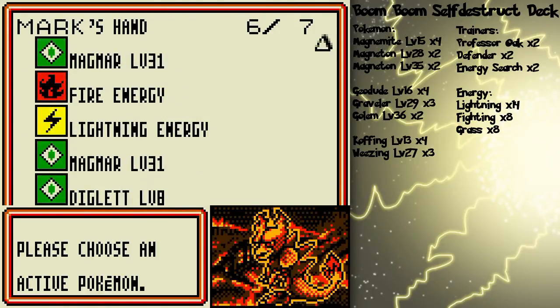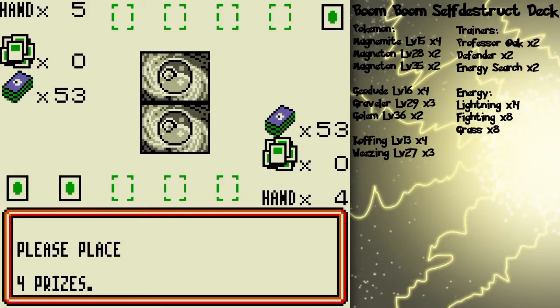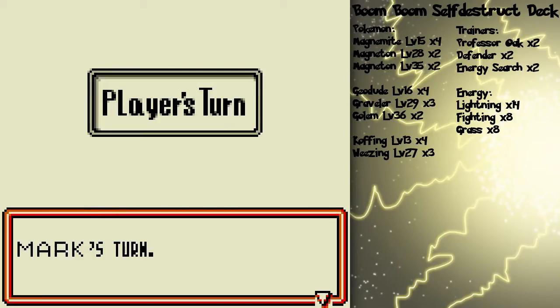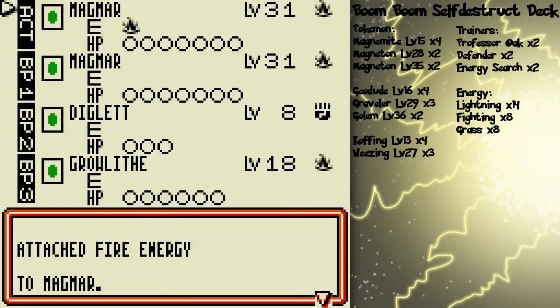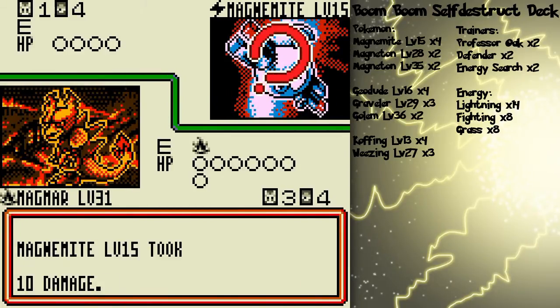Magmar is gonna be pretty disruptive for that plan of his. I'll just set them up like that and we'll see how things go. I go first! Golith is most certainly gonna go to the bench, because I got an Arcanine in hand, so I'm gonna aim to power that bad boy up. With Professor Oak around, I'll most likely get the energy card to do so.